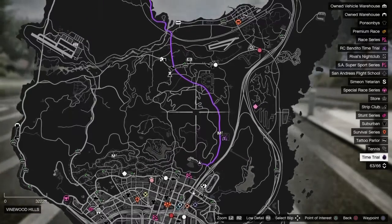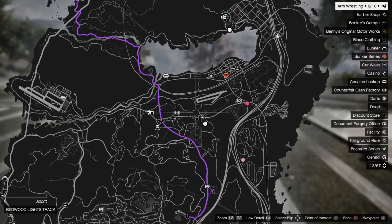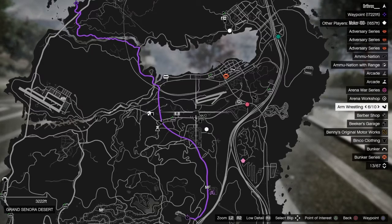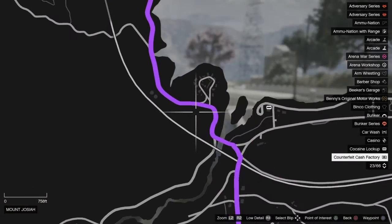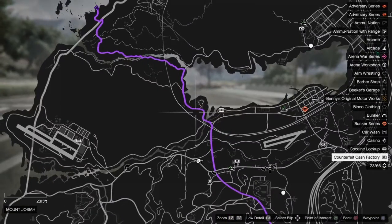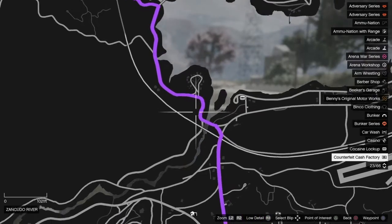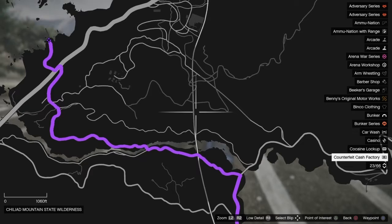Hello everyone and welcome back. We're doing the Vinewood Bowl time trial. I've tried a few routes on this but there's still one that seems to work. Originally I was trying to turn left where the clubhouse is on the map, but that doesn't work. What you need to do is get onto the train track around here from the route it gives you. If you've done time trials before, you know the route it gives you is never the one you want to do.